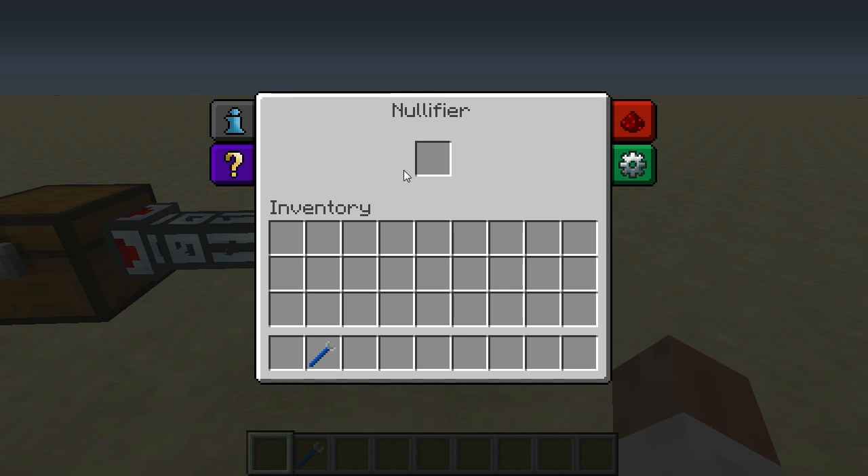What the nullifier does essentially is just destroy the item, sort of like void chests and trash cans — it's a block that can get rid of unnecessary items.